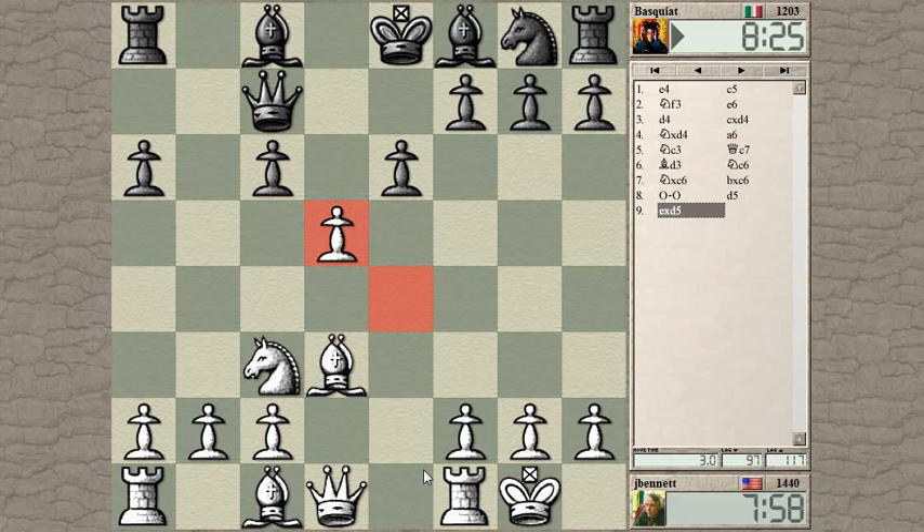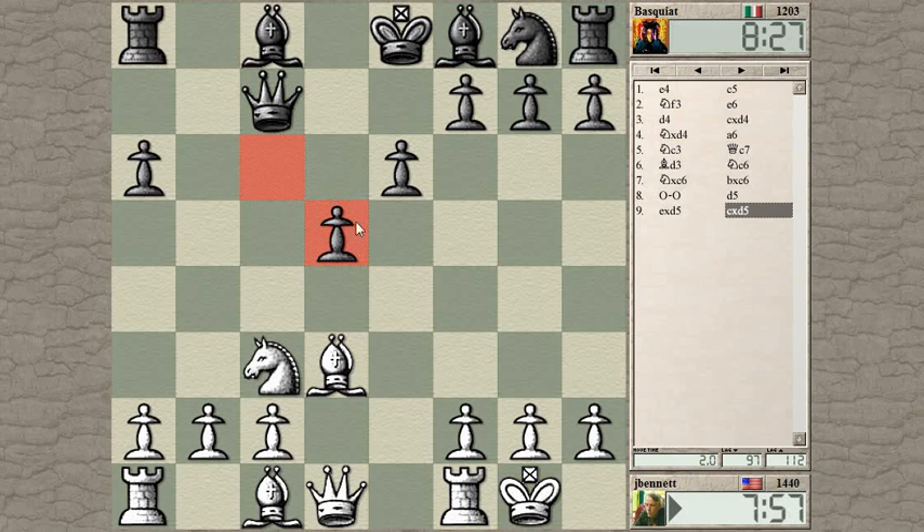We exchange here and get this funny pawn structure. Black has two more pawns in the center but no development at all except the queen — it's really not so good. Is there a check here? Not really. Can I develop the bishop with a tempo? Put the bishop here? Nope, I can't put it there. What does it do over here?